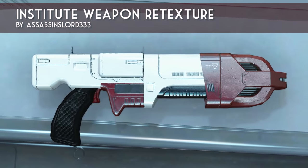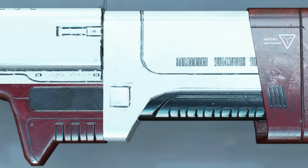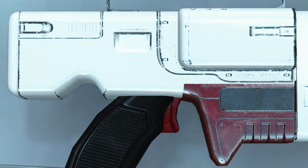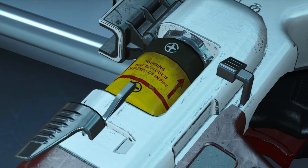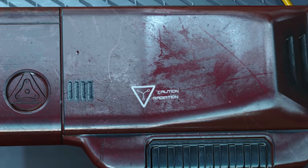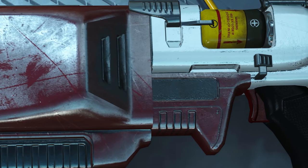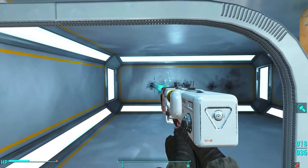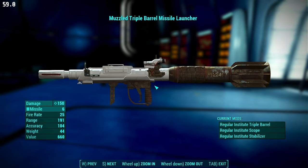Next up is Assassin Lord333's Institute Weaponry Texture. There are dozens of Institute weaponry textures on the Nexus, and it was hard to pick just one. I wanted a high-quality weapon retexture that kept with the theme of the Institute — not making everything all black, or adding neon green and pink glow sights, but simply making what was there a little more high resolution. If you take a look at the before and after shots, you can see a huge difference. This makes Institute weapons feel heavier and like they're made from real metal. An excellent addition for anyone doing an Institute playthrough.